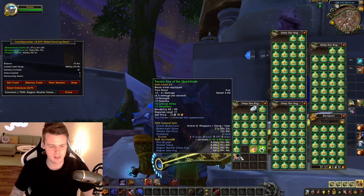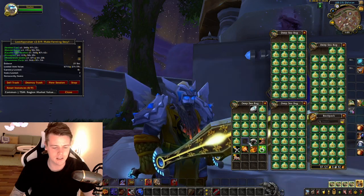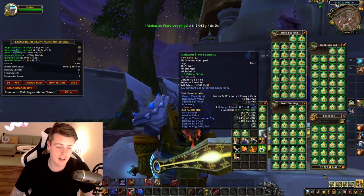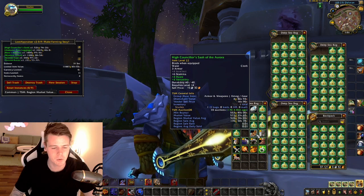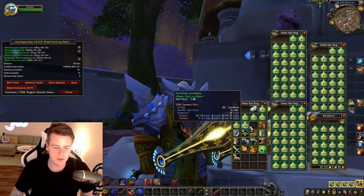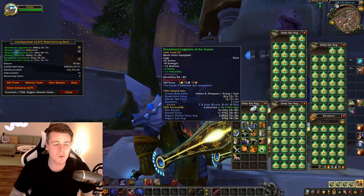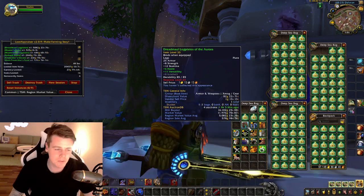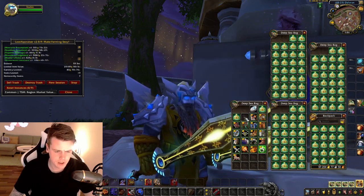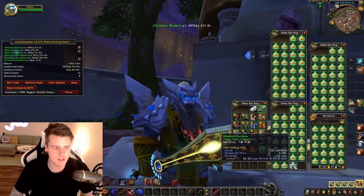The only thing that kind of sucks about this particular opening is there's a lot of high boxes in this one — a lot of boxes that contain stuff from like Kata and Wrath of the Lich King. Like Albastro used to be such a good transmog, and now it's 25 gold. Kata boxes are good for one thing usually, and that is the amount of raw gold inside the box. And then there can be like a box inside of a box inside of a box.